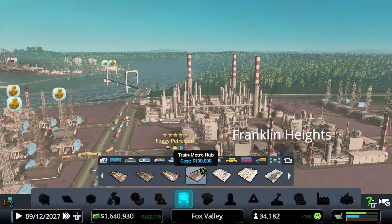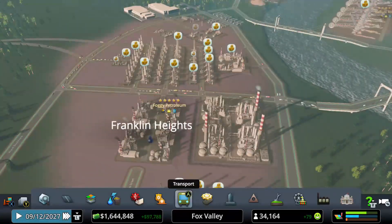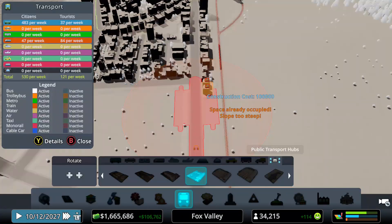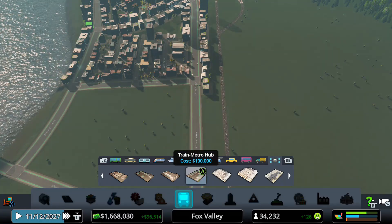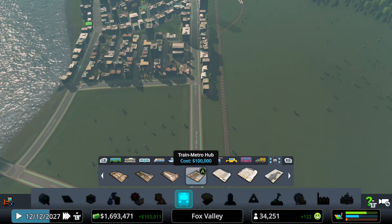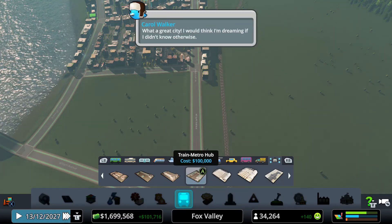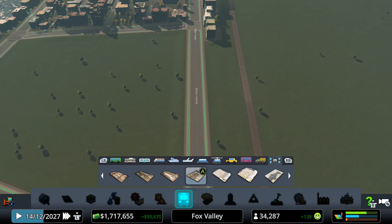We're looking at our oil industry right now, but we're going to head back to our city center. What I really want to build today is the Train Metro Hub. The goal of the Train Metro Hub from the Sunset Harbor DLC — this is brand new — is that it connects the train lines, which we have to our right, and metro lines to our city.